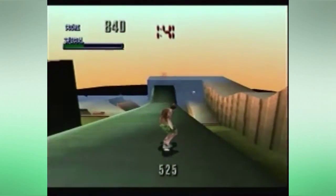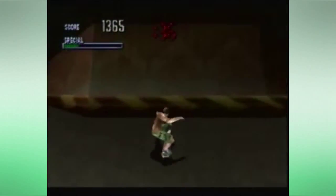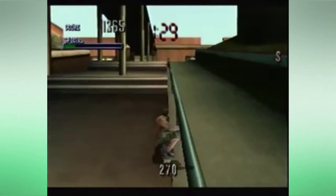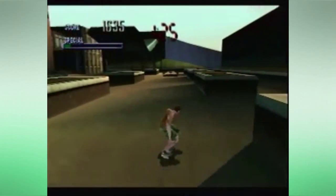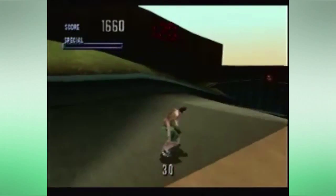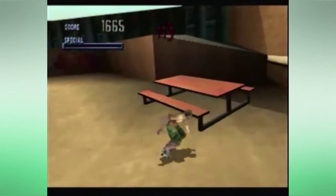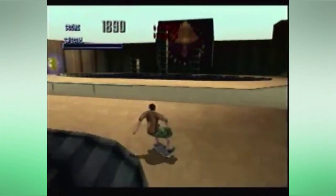Then there's also a tape where you have to collect the five letters of the word SKATE. Another collecting objective is there are five items throughout the map that you have to run into or grind. I'm going to be doing those three, and then the other two are the high score and pro score tapes. High score is generally easy; pro score is the higher score you have to get in the two-minute time limit.